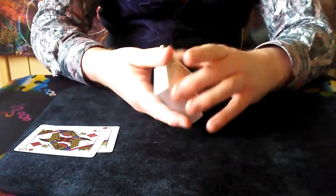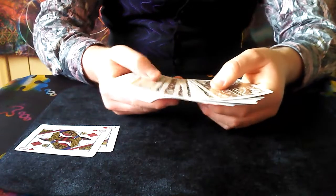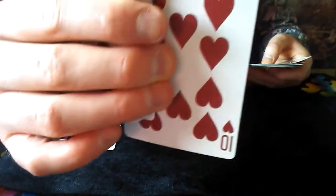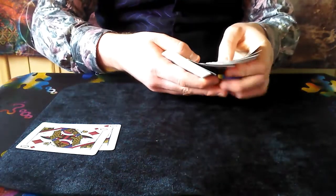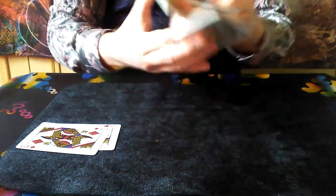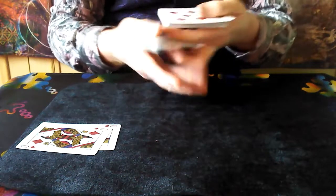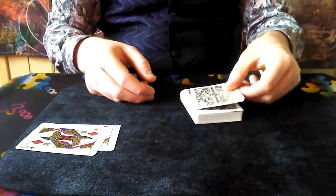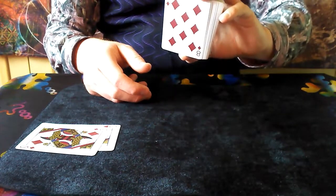All I'm going to do very simply is choose a card at random — oh yeah, let's go with this one. Take a look at it and I'm going to try and lose that card in the deck. It doesn't really matter if I saw what that card was; obviously if I was doing this with a spectator I wouldn't know, but it doesn't actually matter. It's not on the top or anything obvious like that, it's not on the bottom — I really have cut it somewhere into the middle of the deck.